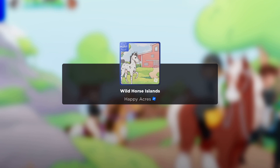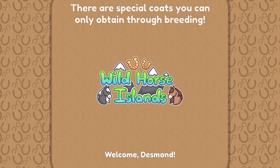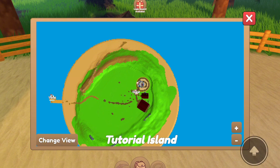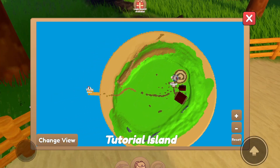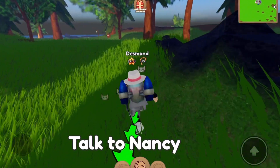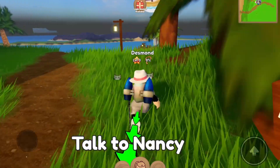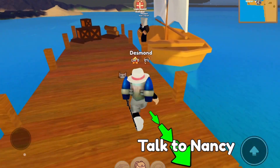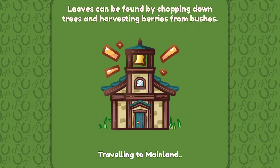I'll see you guys in Wild Horse Islands for the next one. Now this one is also a pretty chill one, doesn't take too long. Once you spawn in, look at the map - you do not want to talk to Nancy. You want to go over to this travel area and walk over to the docks. It's a very small map so it shouldn't take too long. Once you're here, talk to this sailor and say 'I want to sail.'